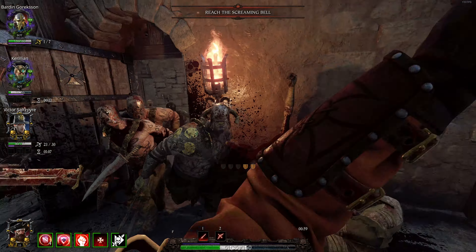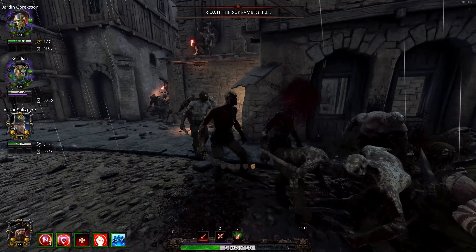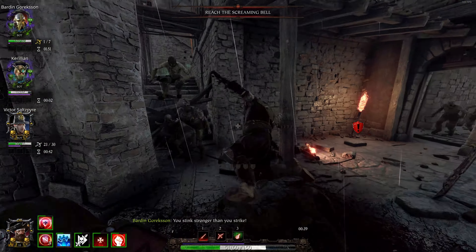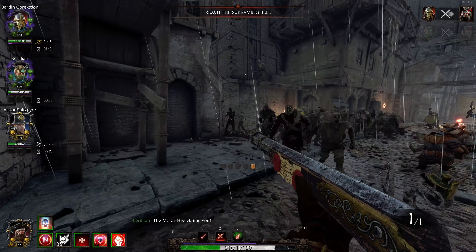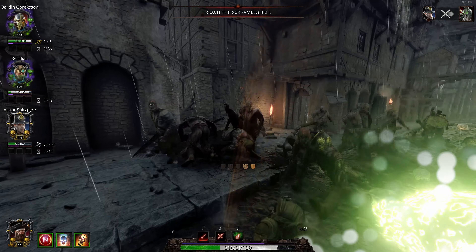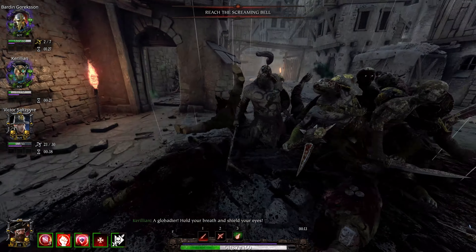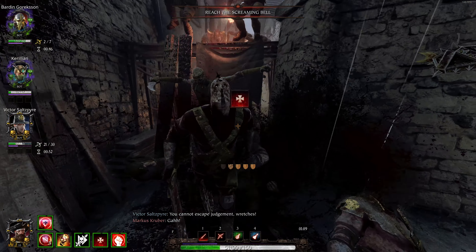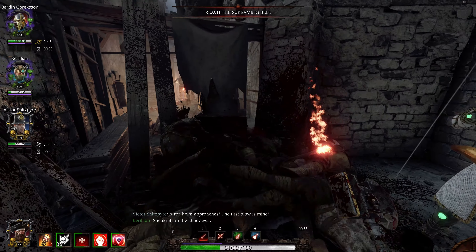Range weapons: nothing to write home about, but he does have the Handgun, and that's really all you need — it's a one-shot monster, aim down sights, goes through shields. He's got a shotgun too, low range, high damage, shield bash. The Repeater Handgun can be run in infinite ammo builds if you want. Hot tip: click manual reload instead of letting it auto reload and you'll get your shots out faster. He's the Mercenary — amazing career, you're going to get greens every time. Do not be discouraged when you see Grail Knights dominating in quick play. You can do it better with the right build.